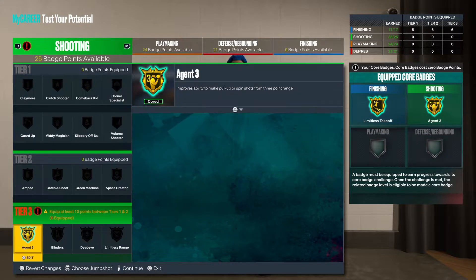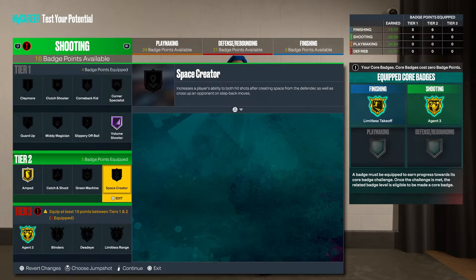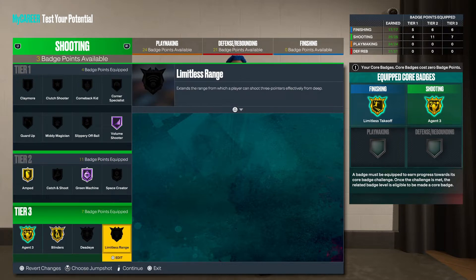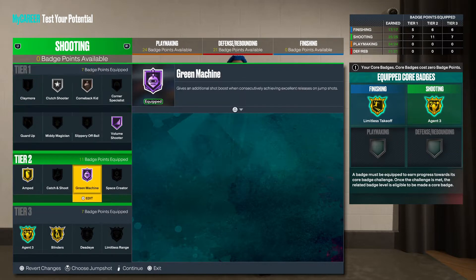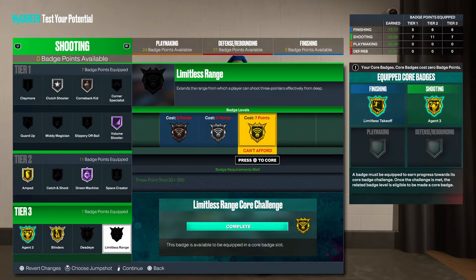For shooting badges we're gonna equip Agent Three on gold, throw on Volume Shooter, Green Machine, and gold Blinders — and we still got more points, which is crazy. With this three-ball you don't need Limitless Range, but when you add your extra shooting badges you'll have enough to throw it on too. If you got eight more badge points, you're gonna want to equip Limitless Range on gold — that's gonna be fire.